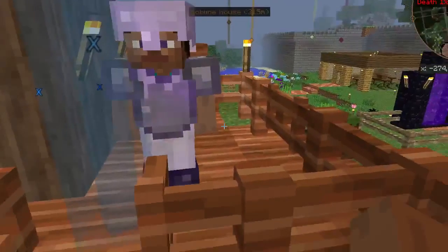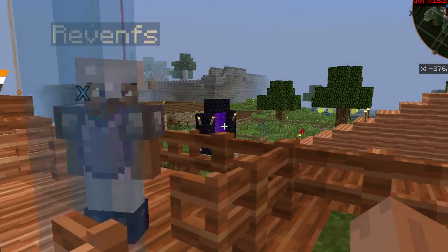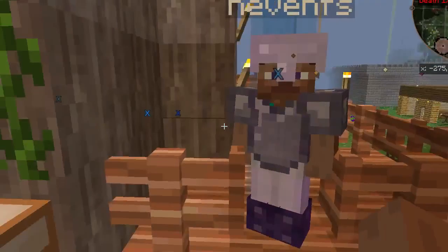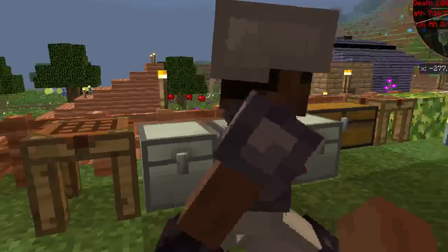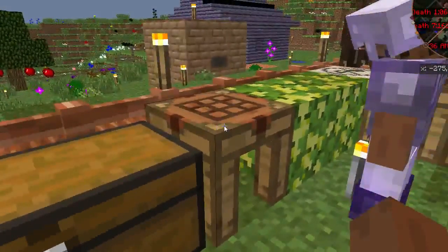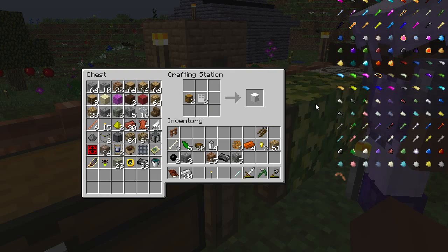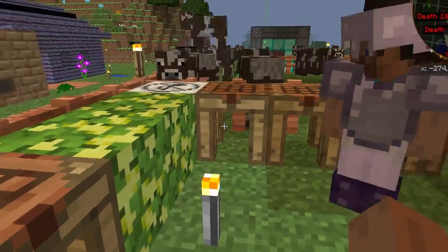Today we need to make something to get food faster. I have prepared something — come over here. Check in this custom table. I made a fridge using chests and iron doors. There's one full fridge.